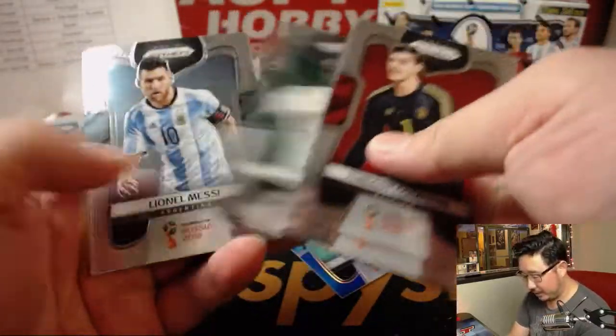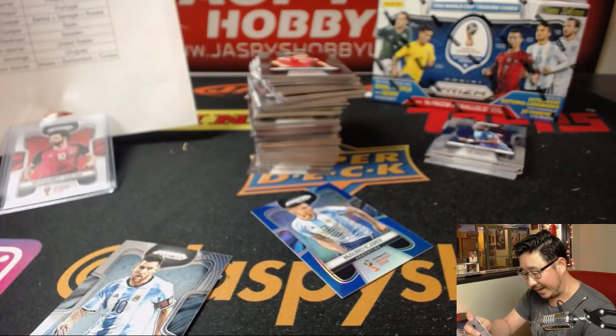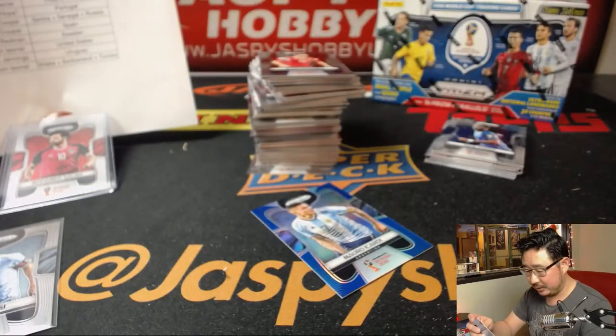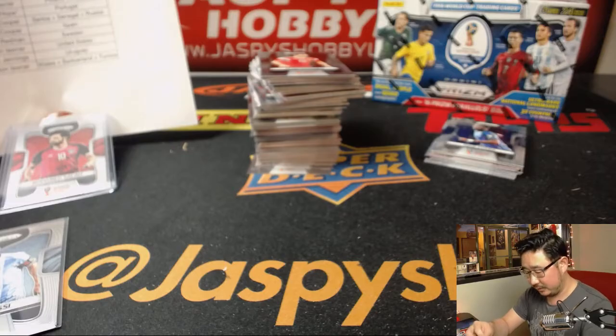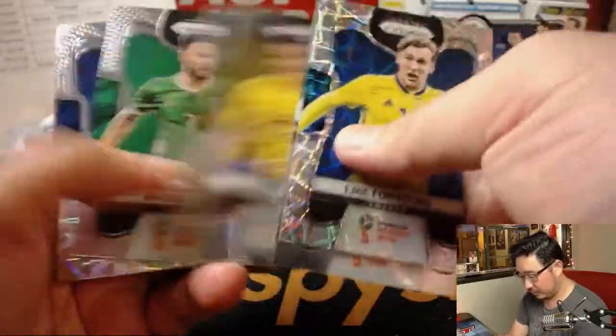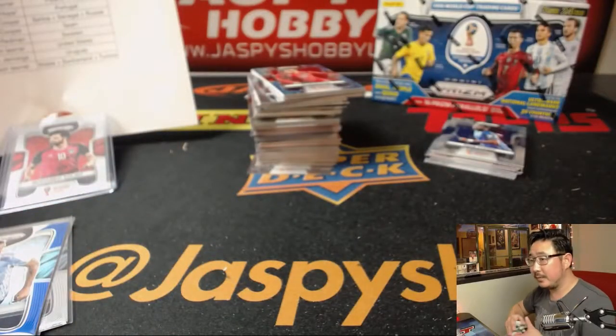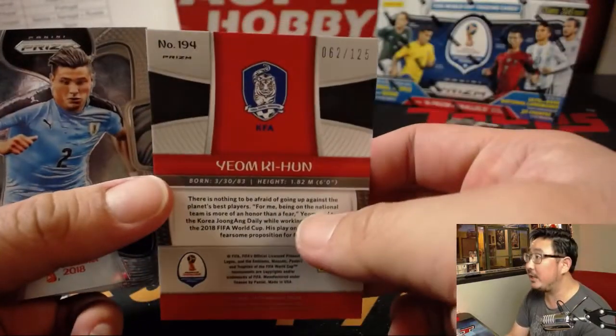Belgium is the pick to win the World Cup. Possibly France as well. Spain are already just in on the action. Jason in the house! And there's Yomkin Hoon, 62 out of 125.